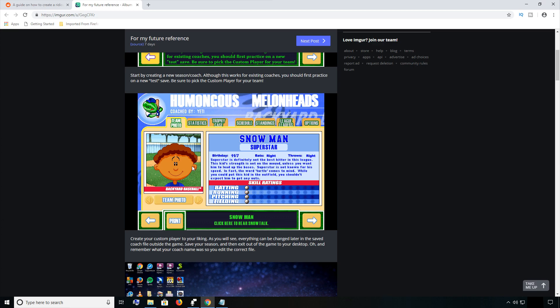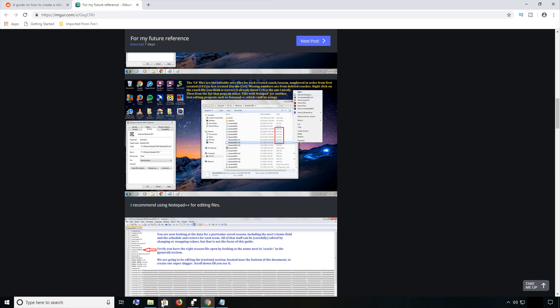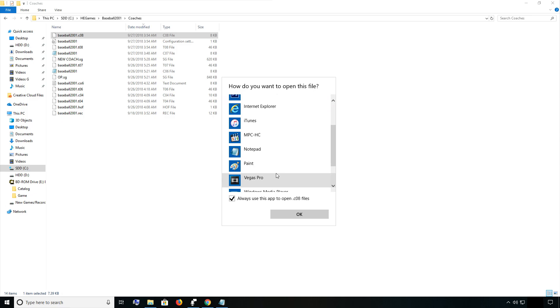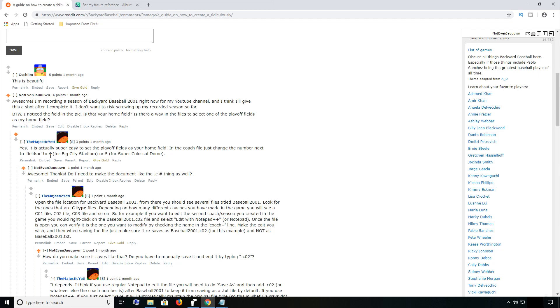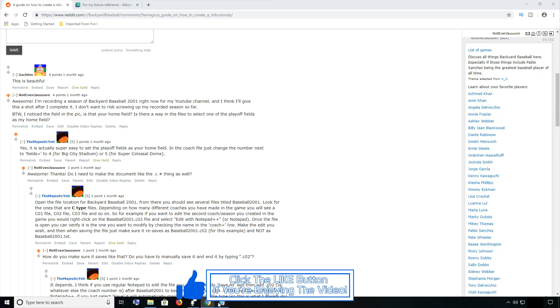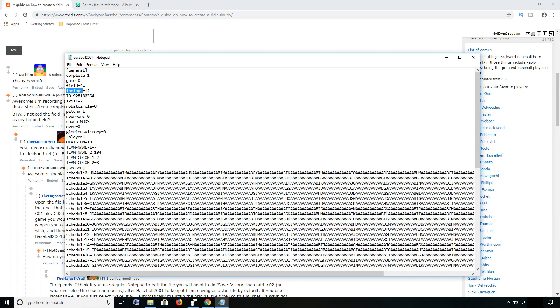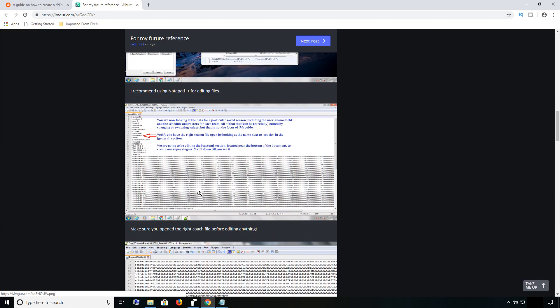Start by creating a new season coach — we've already done that. We've already found our file and we're going to use Notepad to edit it. To get Big City Stadium, set the field value to number four. For the Super Colossal Dome, set it to number five. So we're going to want number five for the Super Colossal Dome. Let's keep following this tutorial.